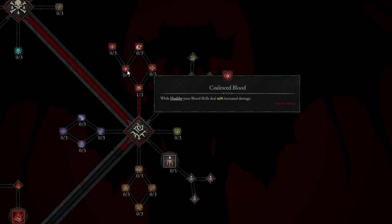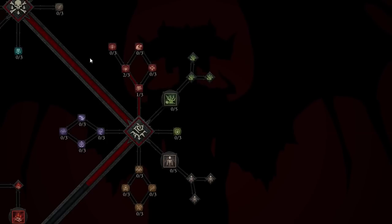We're going to take Coalesced Blood and rank it up to rank 2. While you're healthy, your Blood Skills deal 12% increased damage. Because we're always sucking life and staying healthy, we'll constantly be doing more damage. It's a very nice rotation: heal up, do more damage, heal up, do more damage. It's really strong in the early game, and late game this build becomes even more powerful.